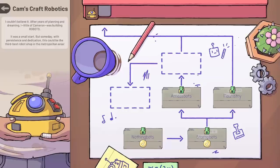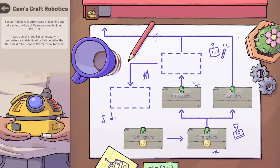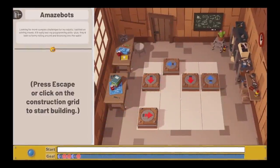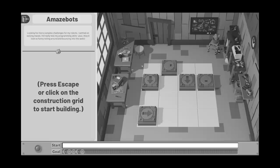We've unlocked a choice of two levels: Flautistry or Maze Bot. I feel like I'm a maze bot, so let's go into this. Oh God, this looks complicated already. Looking for more complex challenges? Yeah, apparently I am.